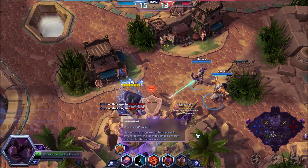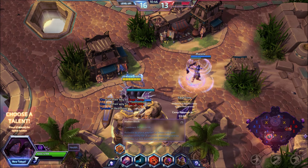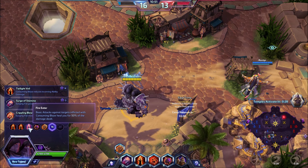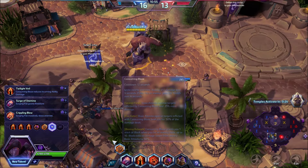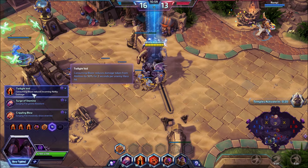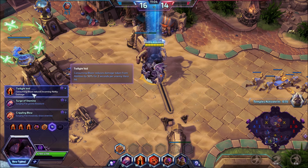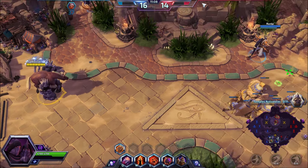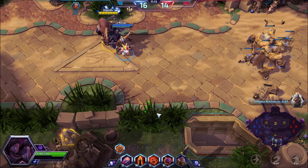This is why we picked Hammer of Twilight — it synergizes with the first three talents. Basic attacks against targets afflicted with Consuming Blaze heal for 50%, pumped up even further with Hammer's increased damage. Level 16 talent is Twilight Veil: Consuming Blaze reduces damage taken from hero abilities by 50% for two seconds per enemy hero hit — so hitting all of them gives a 10-second duration, which is awesome.